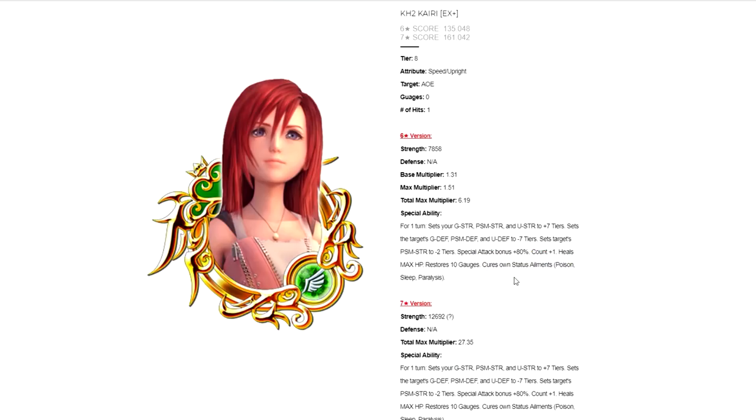In terms of status ailment resistant traits for these two medals: the medals do cure their own status ailments — poison, sleep, and paralysis. But status ailment strategies are not dead, because just like with other medals that cure status ailments in the game, it doesn't matter if you have a medal that cures status ailments if you can't use the medal in the first place due to sleep or paralysis forcing you to skip it. The same applies to Kairi and Shion EX Plus — if you can't activate the medal to cure yourself, it doesn't help. So status ailment resistant strategies are still very effective in PvP; it's just a matter of whether you know how to use them effectively.